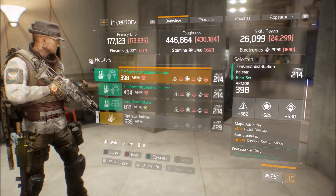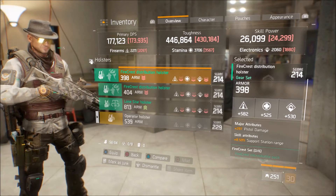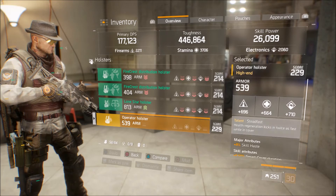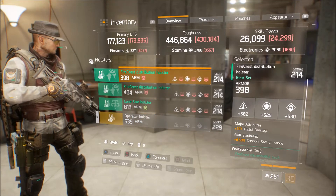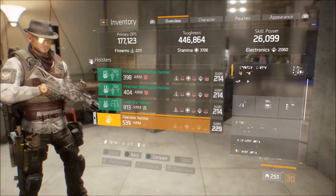The one thing in the build that's letting me down is the holster. I've got three 214 gear score holsters and one yellow 229 gear score holster. To be frank, these three 214 holsters are not doing me any good whatsoever.